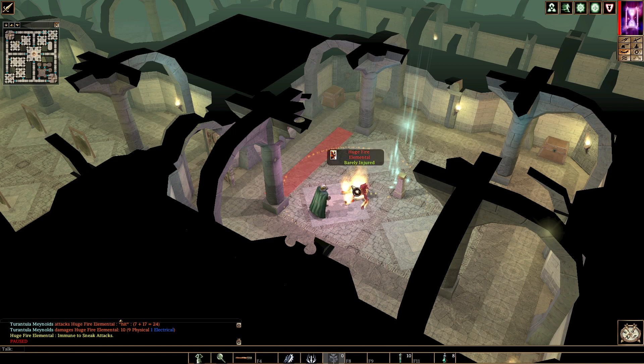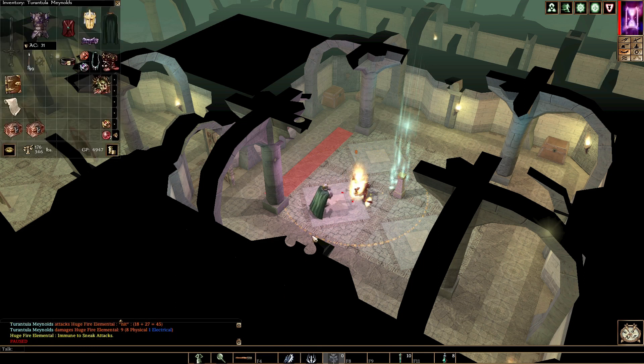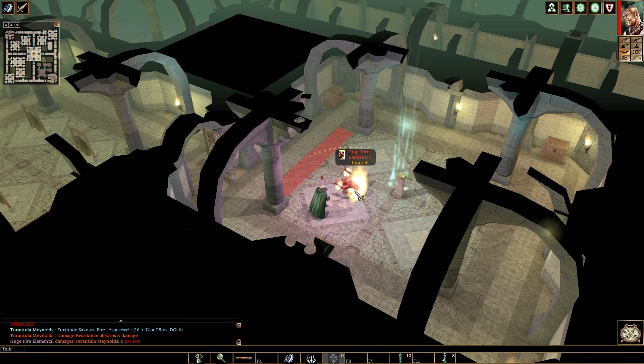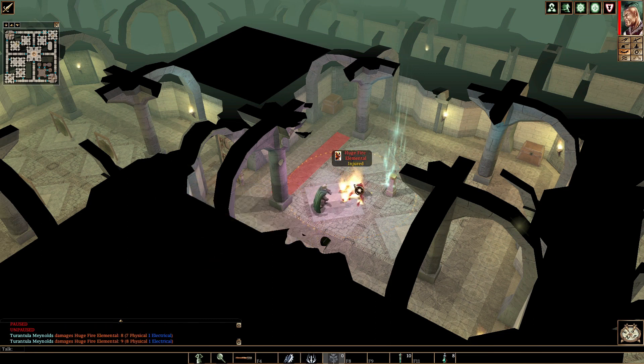I did notice that trap, so I skirted it, but let's finish this guy off. I think this circle is doing periodic fire damage to me, but this ring of power is giving me resistance 15, so I think I'm just absorbing it all. I got a huge elemental damage hit, but my damage resistance absorbed it. Cone attack — I just evade that. And keep him knocked down.